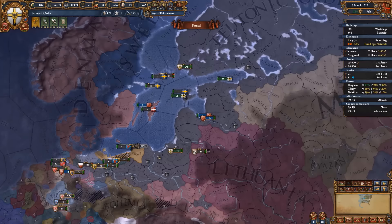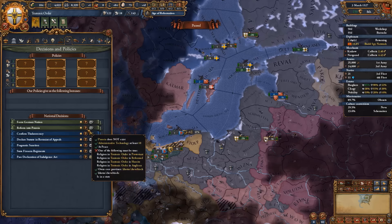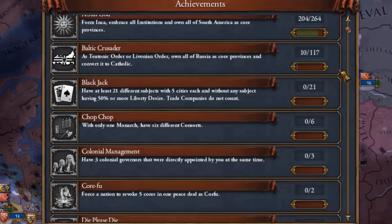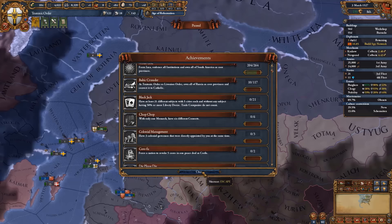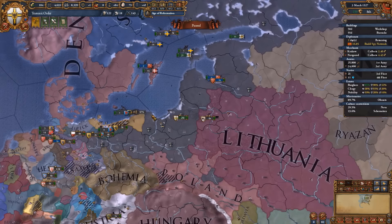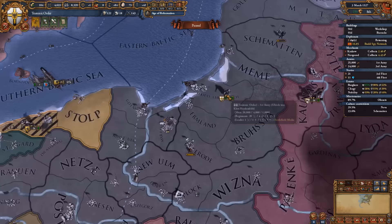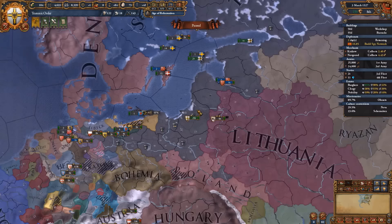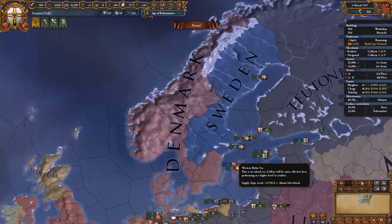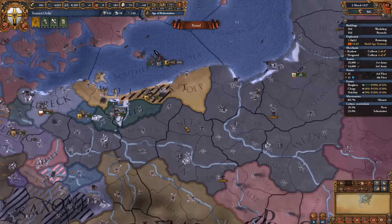After establishing yourself in this area, what do you do next? I have two options. I can convert to Protestant and then form Prussia, since I already have Admin Tech 10 and the provinces I need. Or I can wait until I get the Baltic Crusader achievement — I just need to take out the rest of Muscovy, Kazan, and the Crimean parts, and have all those provinces converted to Catholic. If you don't want to go for that achievement, you can always switch to Protestant, form Prussia, and profit. For later expansion: finish off the Scandinavian lands, take all of Denmark and Sweden, expand into the HRE whenever you get a chance, and finish off everybody in the Russian/Commonwealth areas, as this is rightful Prussian clay.